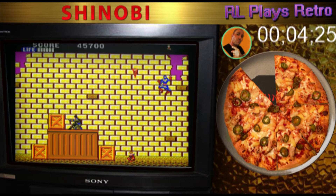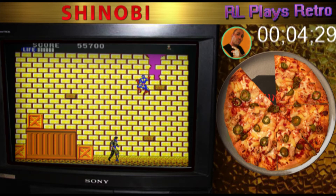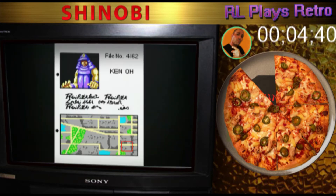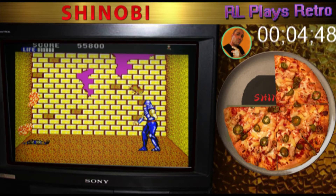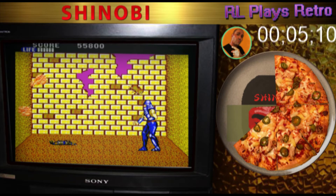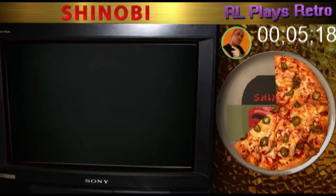Less than six minutes to go and I still have more than 90% of my pizza left. This is my favorite pizza — I'm a Domino's guy and this is my go-to: jalapeño and pineapple. I know a lot of people don't think pineapple goes on a pizza, but I beg to differ because it goes amazing with jalapeño — spicy and sweet! Then this giant guy kills me and takes another slice. Everything is killing me — those flames, shurikens! Another slice! Halfway through with four minutes to go.